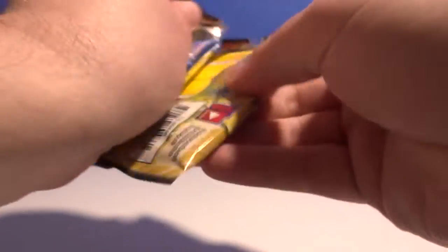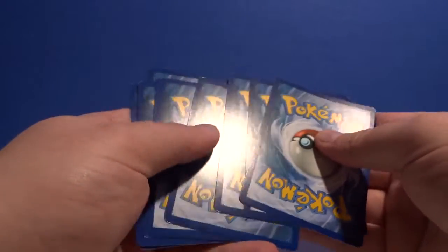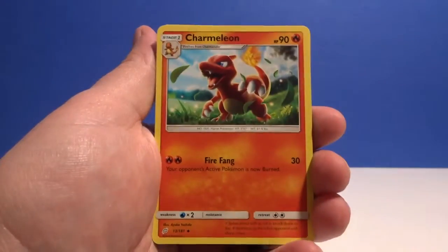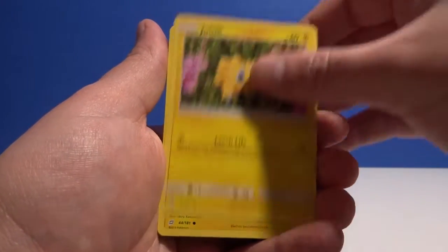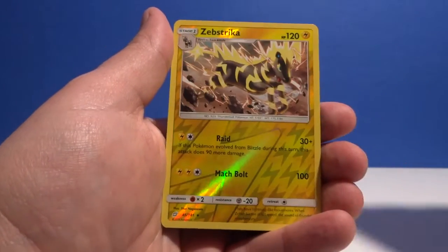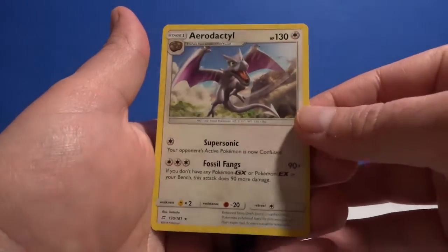All right, last pack — man, packs are thick. Green card, four to the front — guess water, nope. Charmeleon, Unidentified Fossil, Farfetch'd, Joltik, Blitzle, Squirtle, Tentacool, Paras. Sevastrica reverse rare and Aerodactyl non-hollow rare. All right, so that's it for this video — let's show off some of the cards I got.